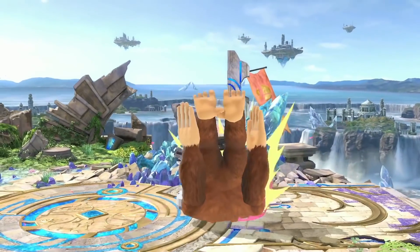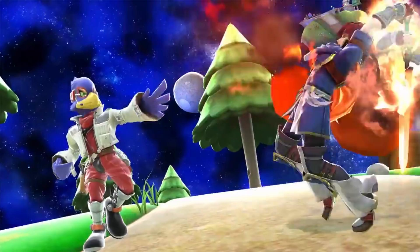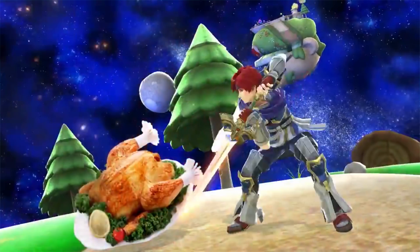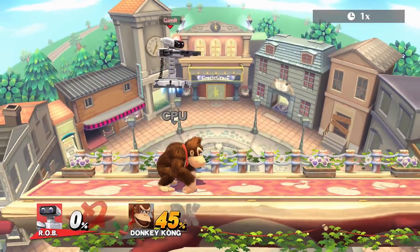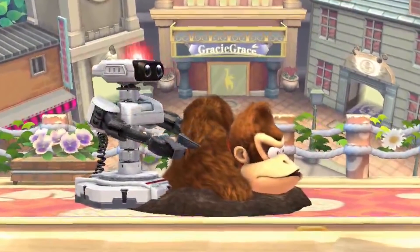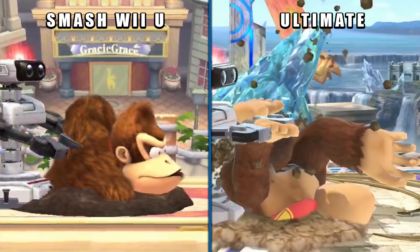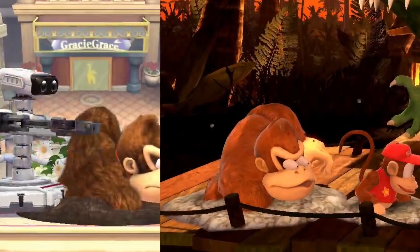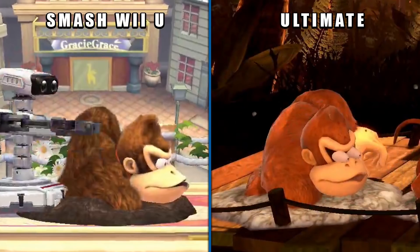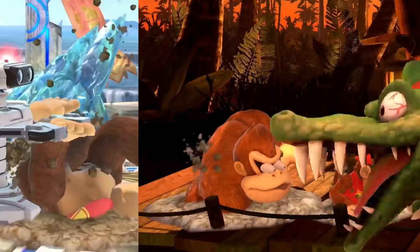Back to Rob's down throw — let's jump into it. This is definitely Rob's new down throw. It's not a trailer trick like Roy's neutral B turning Falco into a chicken in the old Smash 4 trailers, and it's not a pitfall. I tried down throwing DK into a pitfall in Smash 4 and he got snatched into it before I could even start the throw. Also, you'll notice the animation is different than a normal grounded state — they made a new one specifically for Rob's down throw. We have footage of King K. Rool grounding DK in a different way, and it uses his normal grounding animation from Smash 4. This is more evidence that this new grounding animation is definitely related to Rob's new down throw and isn't some trailer trick.